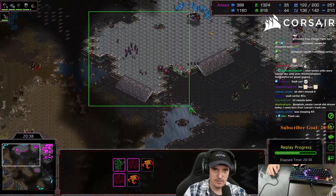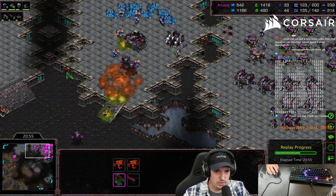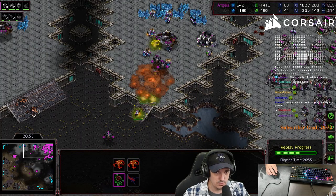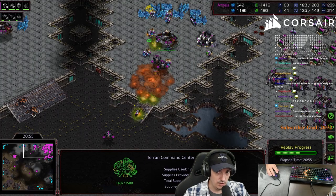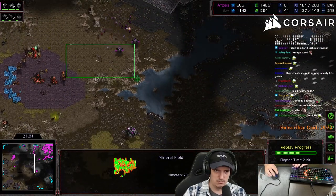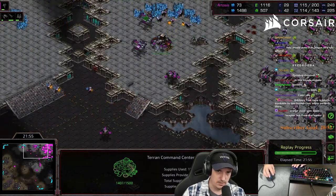Right now there's just tons of action everywhere - plagues going down, dark swarms going down, irradiates going down. This is the issue: I really should have gone firebat bunkers here. This game gave me a revelation - in any game where you don't have complete map control after hive tech, you should put up some firebat bunkers on a ramp like this. Because this is what ends up costing me the game - these little attacks into the third base. I have to lift this off - I'm almost out of minerals at both locations.